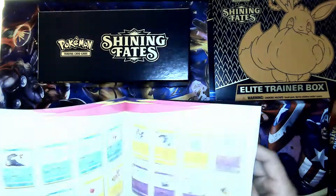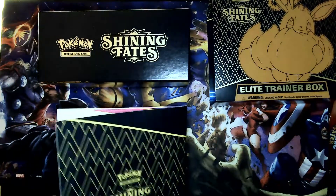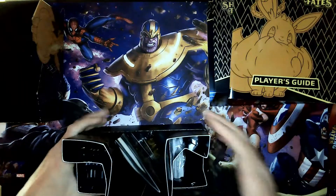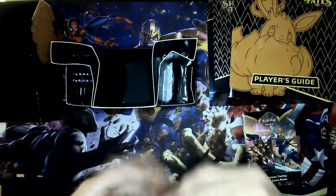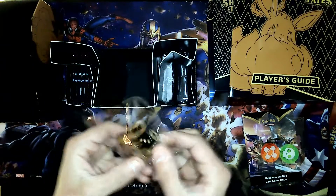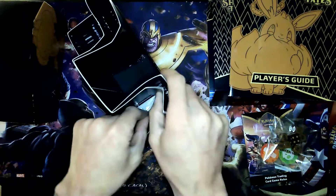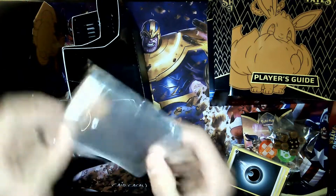There are several cards to collect in this set. This is not a standard-legal set for players — it's more of a specialty set for modern players. If you're into Magic, consider this more of a modern horizons-type set. Inside the box we've got the Pokémon Trading Card Game rules book, tokens, and the Eevee-themed die.